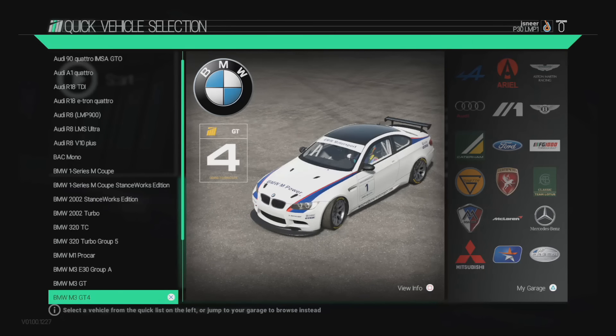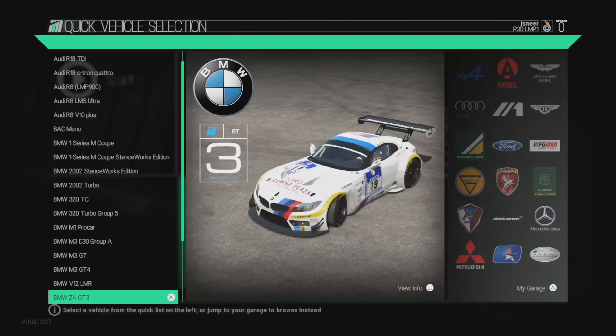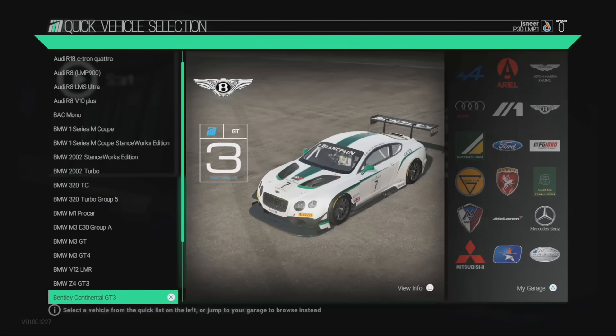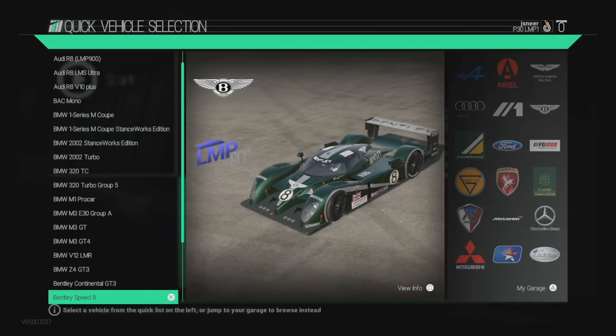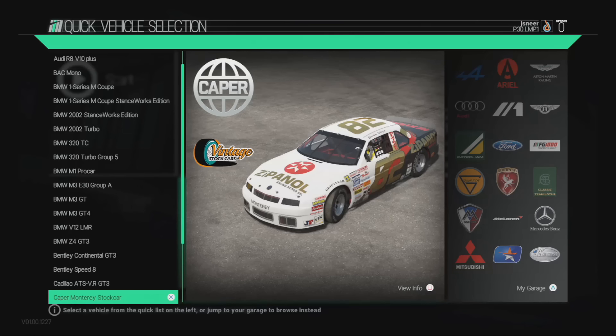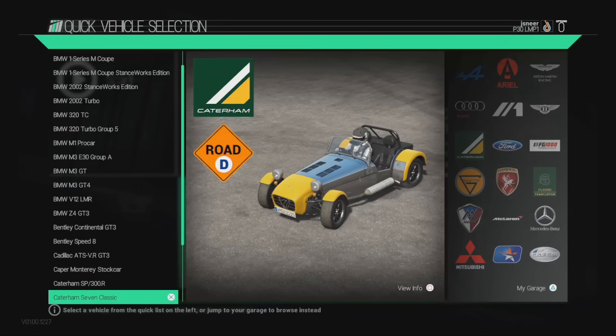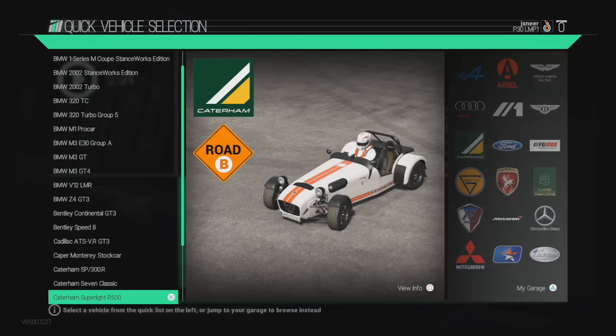Let me know what your favourite car in this game is. BMW V12 LMR. Also tell me how you're playing the game — on which system and what is your steering setup like? Are you using a controller, or a steering wheel? There's a Bentley Continental GT3. Bentley Speed 8. The Cadillac ATS VR GT3. Caper Monterey Stock Car — gorgeous. I don't think I've ever driven a stock car in this game. Caterham SP300R. The 7 Classic — such a beast. The SuperLite R500.